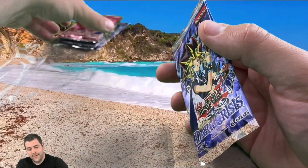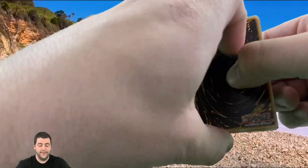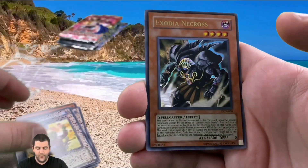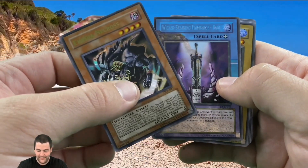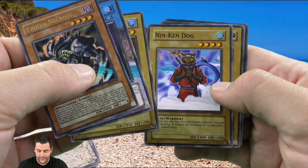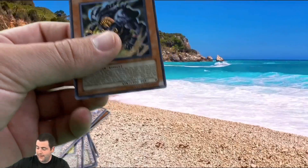Let's go into Dark Crisis — a very iconic set which is going up in price all the time. Arsenal Summoner, Pandemonium, Token Thanksgiving — wow, Exodia Necross, guys! Wow, that's a very awesome card! I've never pulled that in DCR in Unlimited or First Edition, so really good pull. Wicked Breaking Flamberge, Gaga Gigo, King Dog, Majama Green, and Despair from the Dark. Really good pull, guys — exciting!